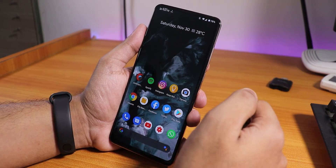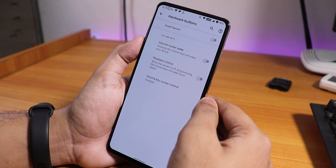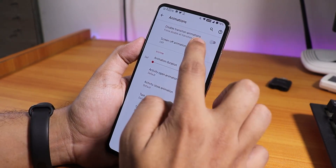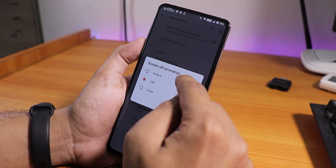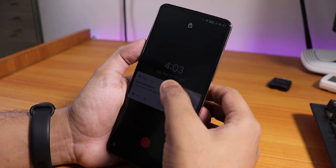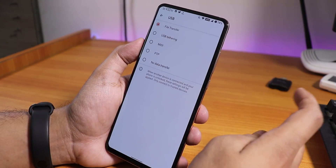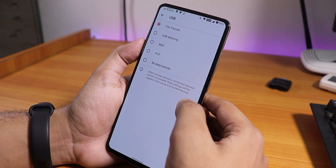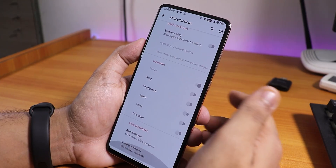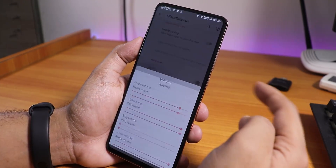Inside hardware buttons there's an invert layout option for the on-screen navigation bar. Animation styles can be changed to default, CRT, or scale. In misc settings you can change the USB configuration default to file transfer, disable wake-up on charge, and adjust alarm, Bluetooth, and other volume levels. The volume panel is expandable.